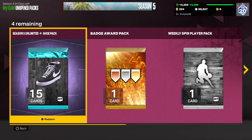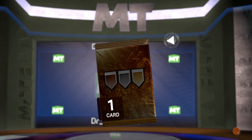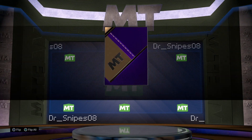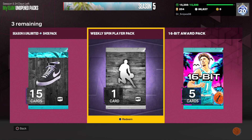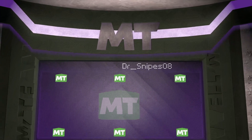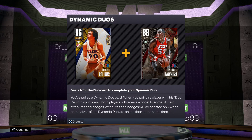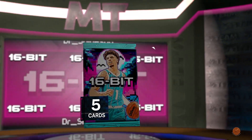We got some unopened packs right here. That's going to be a little bit more MT. I'll wait and open that later. I'll sell all the shooting boosts and everything on there just to make some MT. Fearless Finish might actually go for something. We do get the 16-bit challenge pack so we'll see if we can pick up a free card.